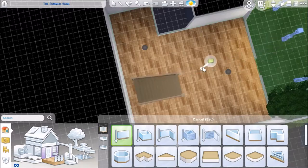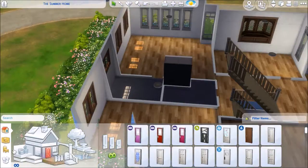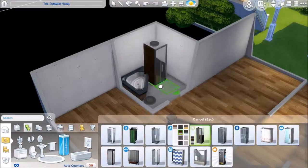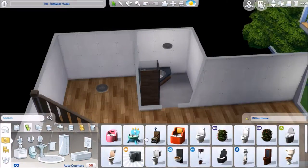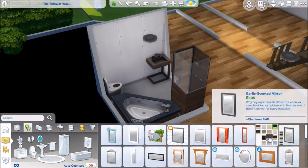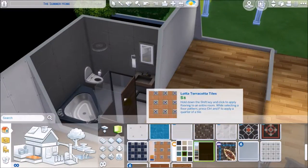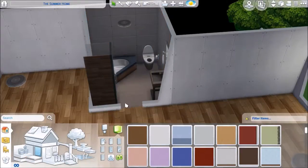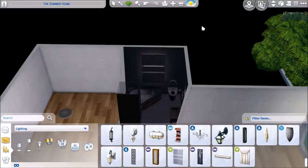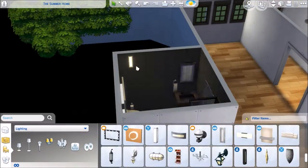Moving on to the floor plan of the basement, which does change later when I begin to furnish it. I work on the bathrooms first because I hate bathrooms — they are very annoying. This one down here I pretty much just used every single new bathroom item from the fitness pack. I really loved the bathroom items from there — I love the look of the wood. There is a gym down here, so I think it worked out well that I used those items.